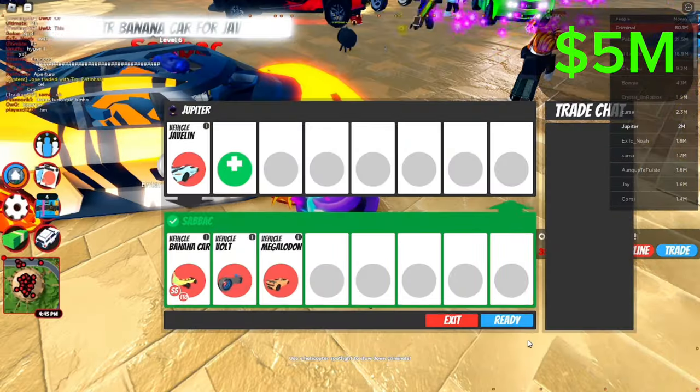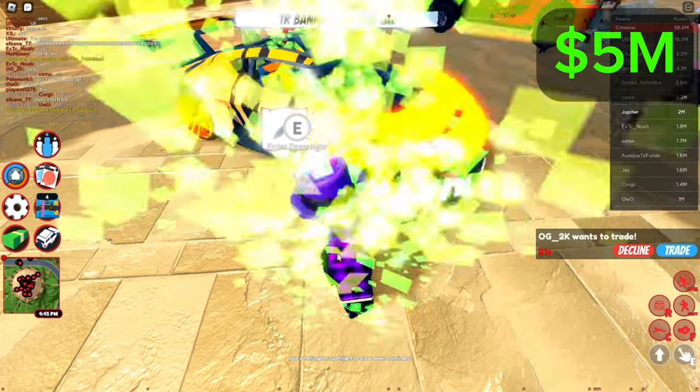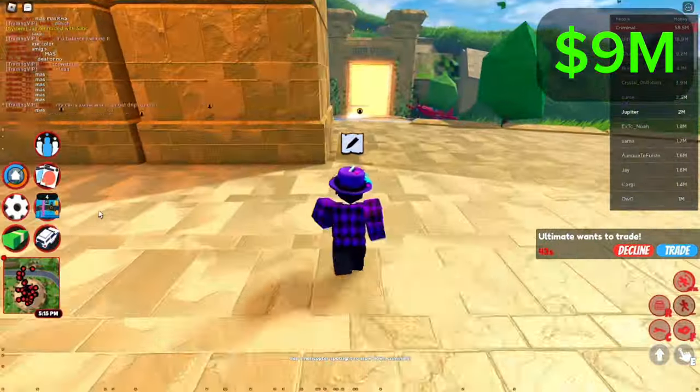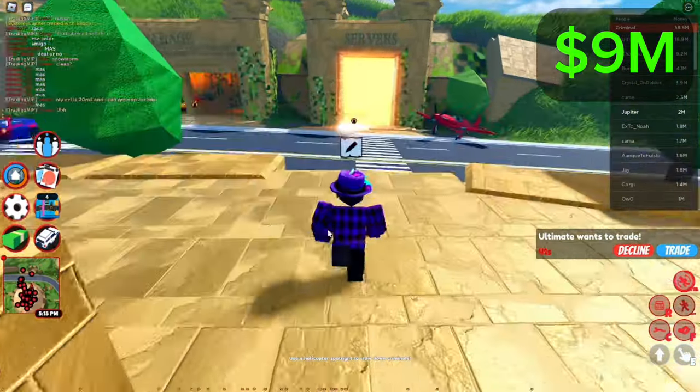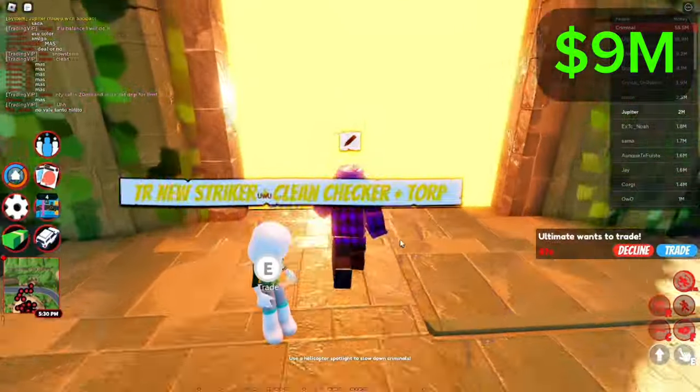Javelin for the banana car — I think I'm going to take it. At least a $4 million profit. We'll just have to see how the Javelin performs in the future. Unlike the Icebreaker, it is actually a good car, but it's kind of strange how much it's increasing in value in such a short period of time.